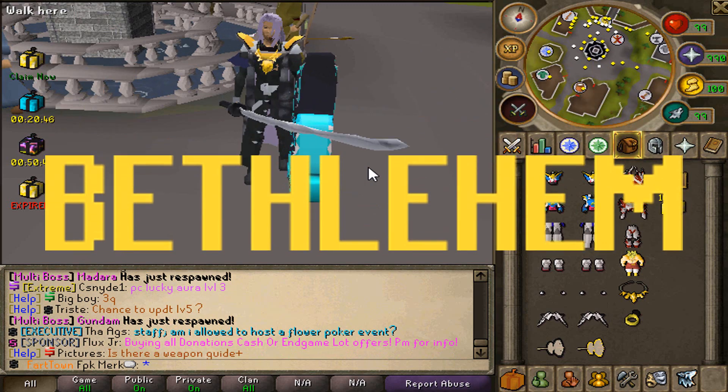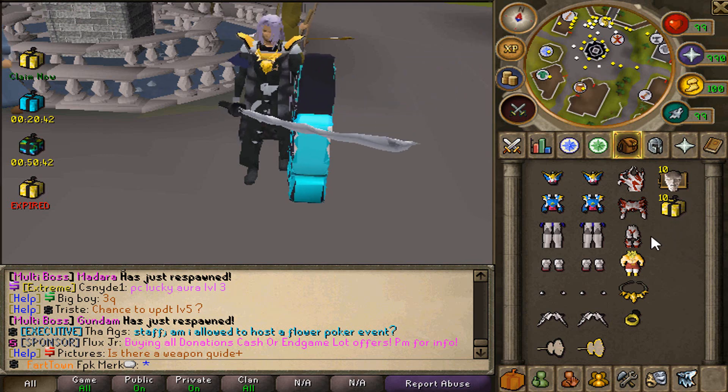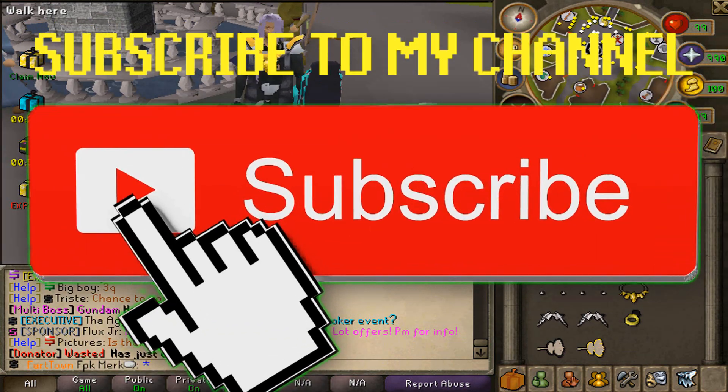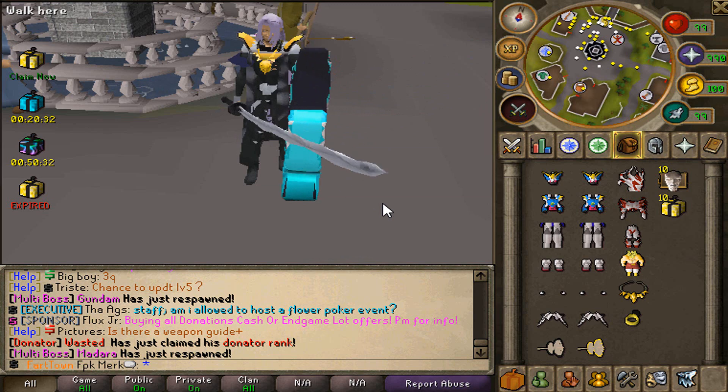Hey, what is going on guys, we are back at BTM RSPS today and we're gonna be giving away 10 aura boxes as well as 10 donator boxes in today's video. To enter the giveaway, please make sure to like the video, comment sharing your name, and subscribe to my channel with post notifications on, because sometimes I pick the first commenter as a winner.